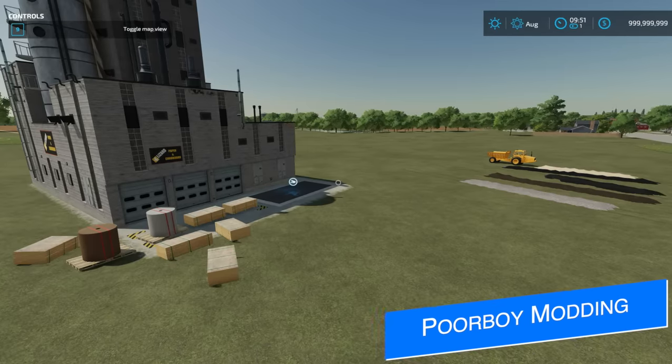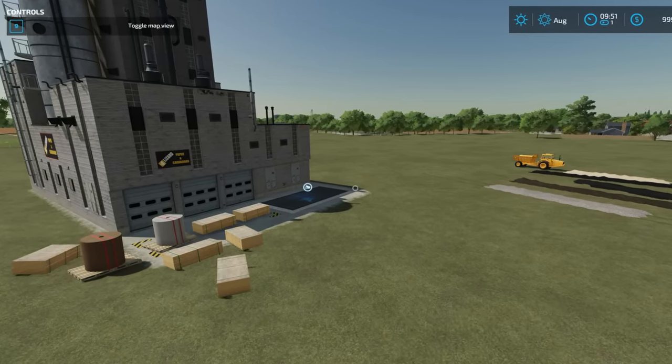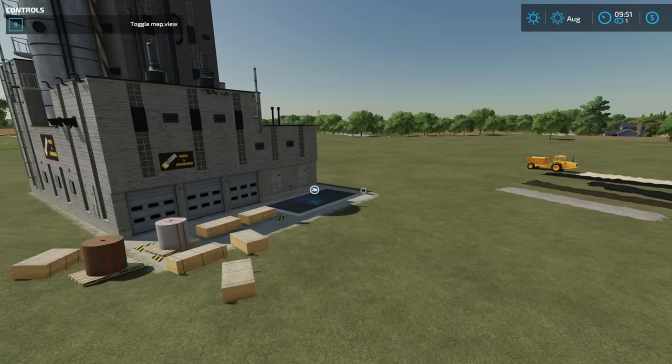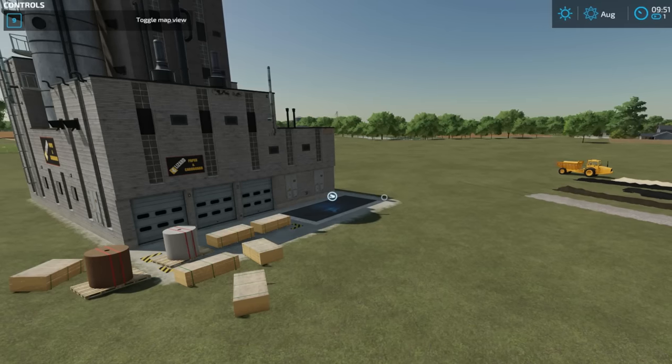Boy Boy Modding is back today to show off a new placeable pack. This is just the start of the pack and it could include a few other things as well, but right now there are going to be five different materials including plywood, paper, and carton roll — and those are going to be available on any map as long as you've got this mod installed.